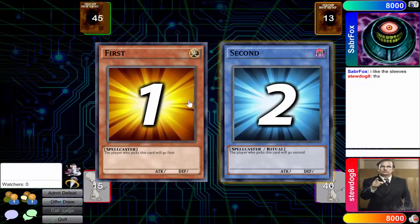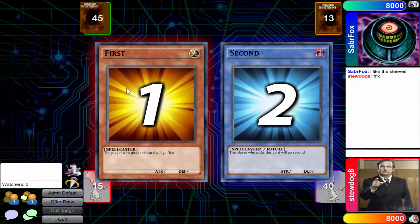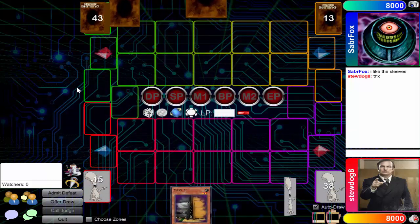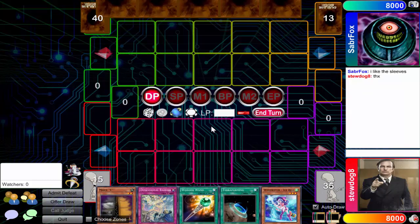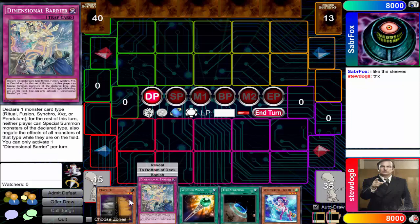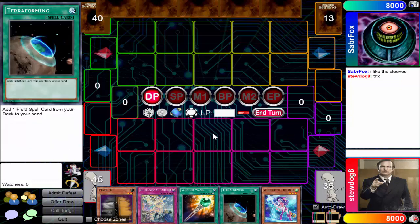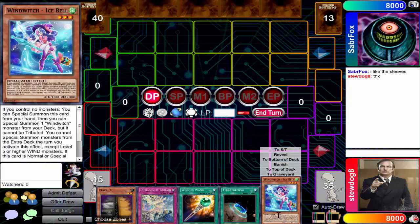What's up guys, StewDog here, welcome back to more Stewie Duels. Today we're going to be dueling in the new format because forget the current format — we're going to be seeing if this deck is still viable. True Draco matchup is bad, but the grass looks greener. This deck lost to a lot of 60-card decks, but it's just pure Wind Witch Invoke.